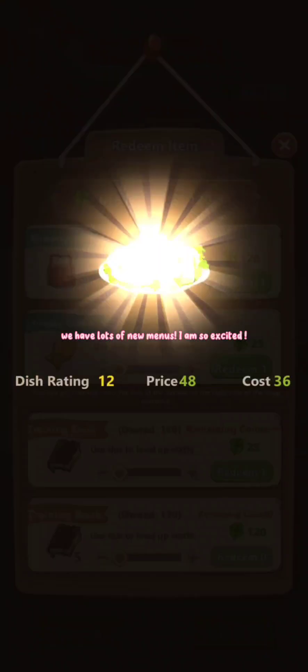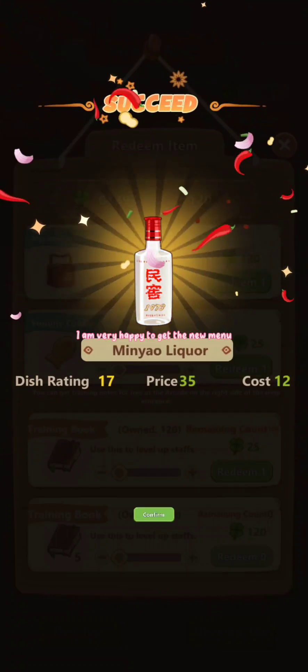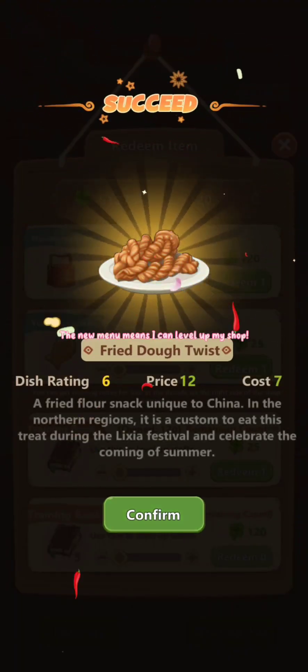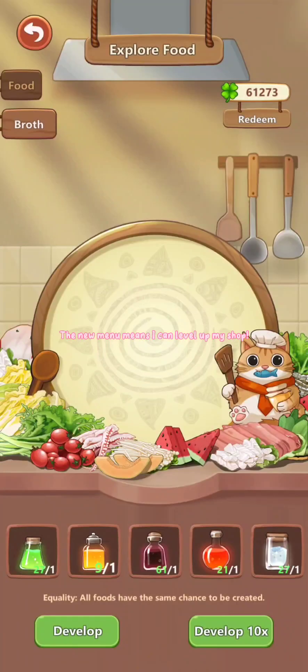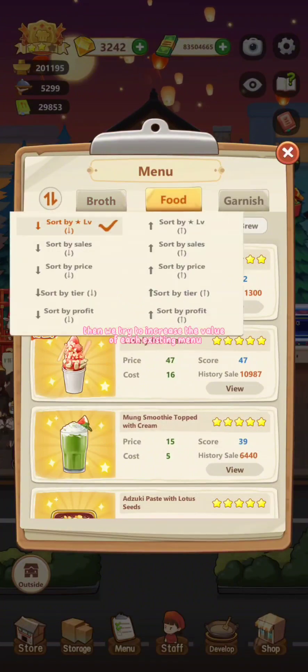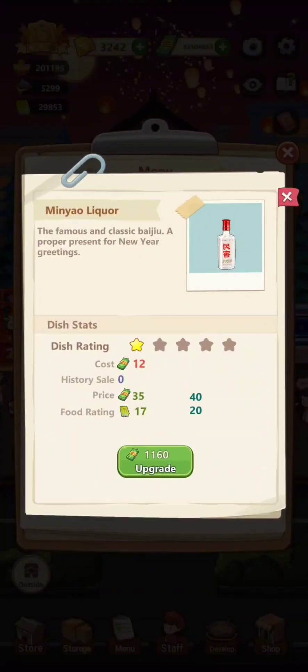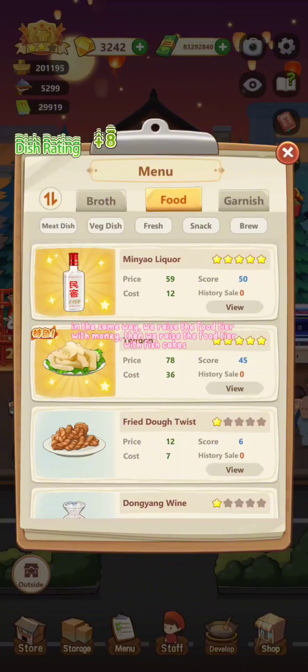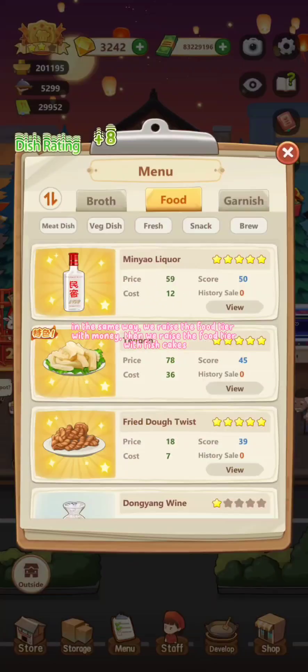We have lots of new menus — I am so excited! I am very happy to get the new menu. The new menu means I can level up my shop. Then we try to increase the value of each existing menu. In the same way, we raise the food tier with money.